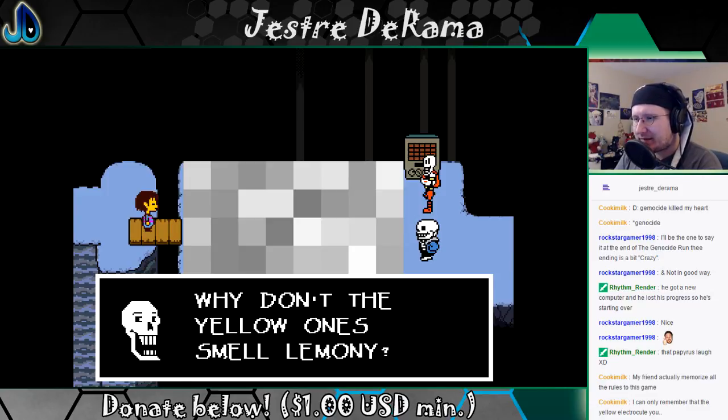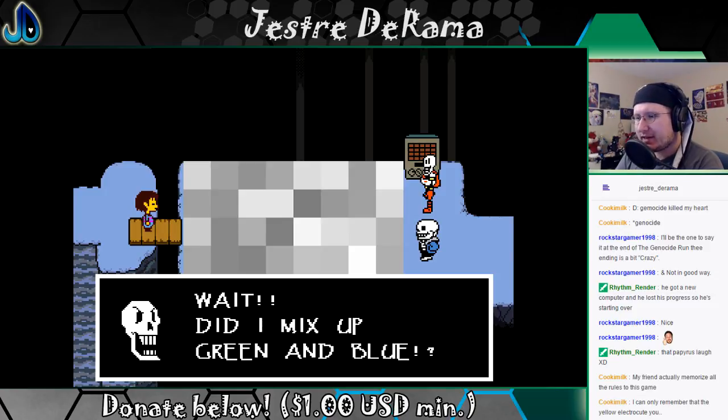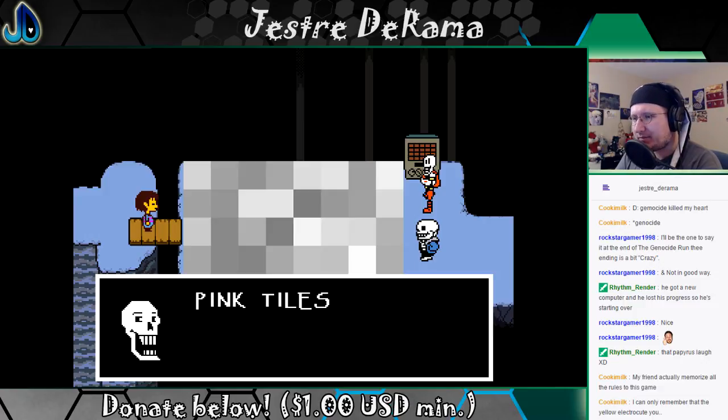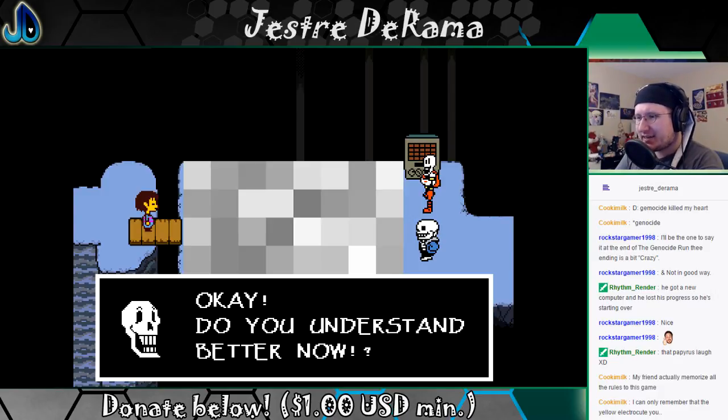Why don't the yellow ones smell lemony? Wait — did I make some green and blue? The blue ones are water ones. Pink tiles? I don't remember. Wait — those ones don't do anything. Okay, do you understand better now?